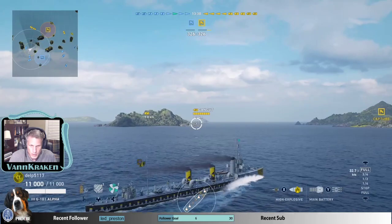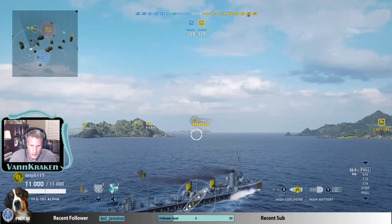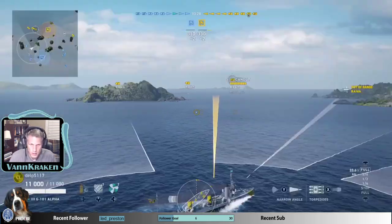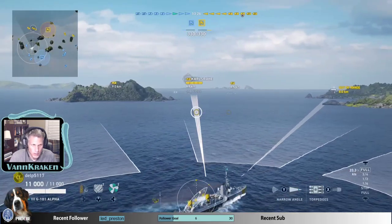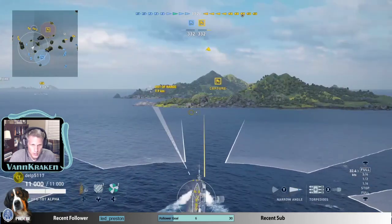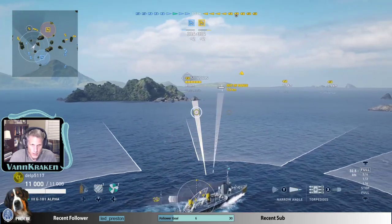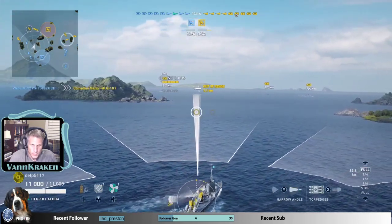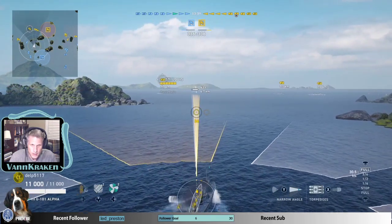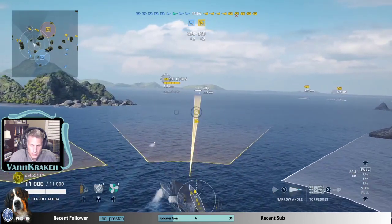To get my torpedo indicator working, I've got to select a given ship. Now you can see the target marker. She's not coming my way. Karl's Rue is also heading on a flat trajectory, but the St. Louis looks like she's bearing in. My range indicator on the St. Louis is less than my distance to the ship, which means she's traveling towards me.